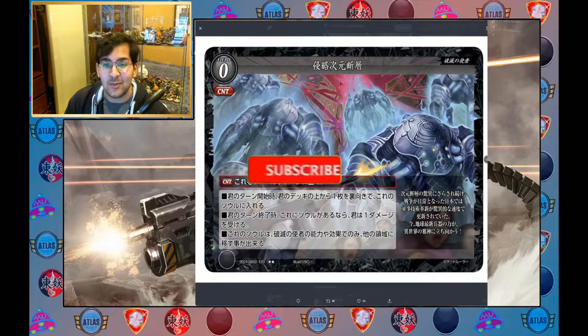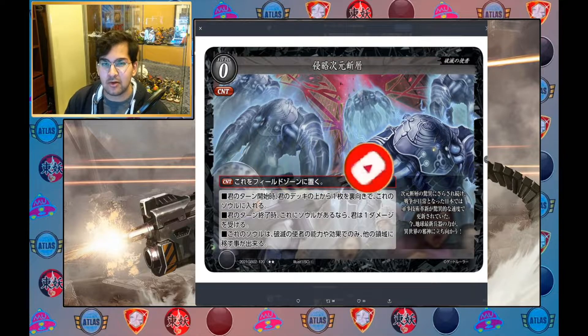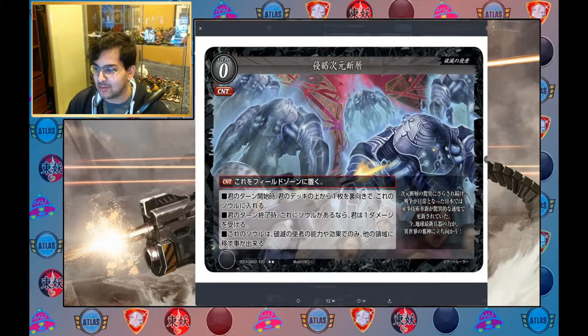Welcome back to another Gate Ruler video. Let's just get right into it because we've got some very cool stuff. Today we got what I would assume is the bulk of the Ex Evader support for the new set, and it's really cool — it's basically elder gods, Lovecraftian, Cthulhu — literally Cthulhu — and also a whole kind of kaiju vibe as well. It's very cool.